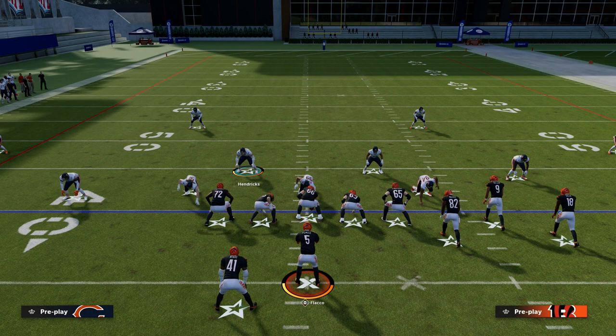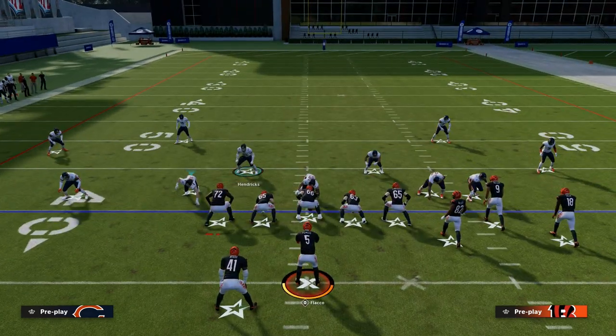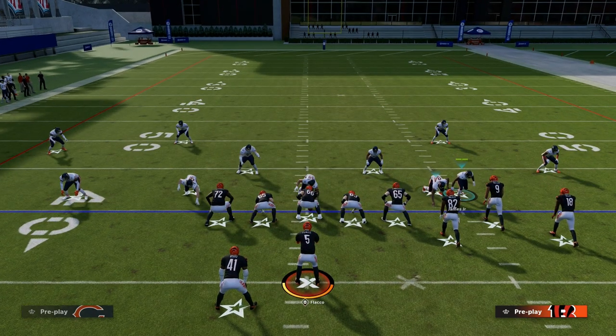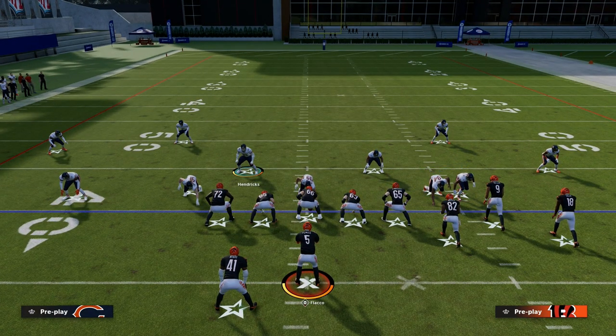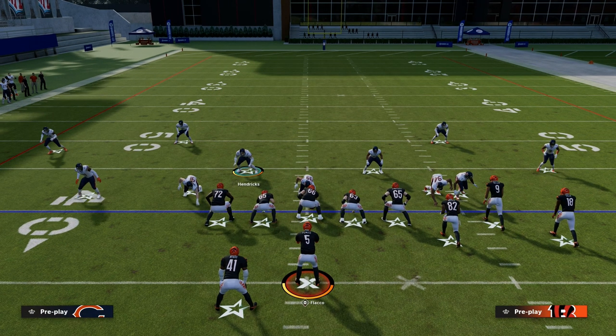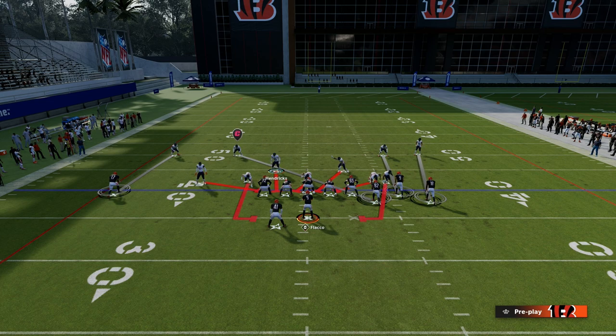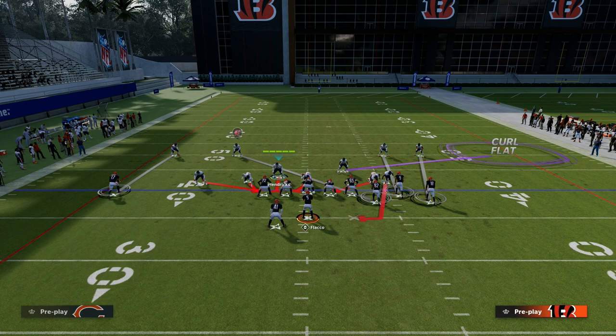I can't stress that enough. So again: audible to Spinner, spread your line, QB contain — you don't want to crash it. Then unbase-align, press, and back these guys off. You do want to re-blitz that left side guy. I would also drop a zero-yard curl flat to the tight end side.